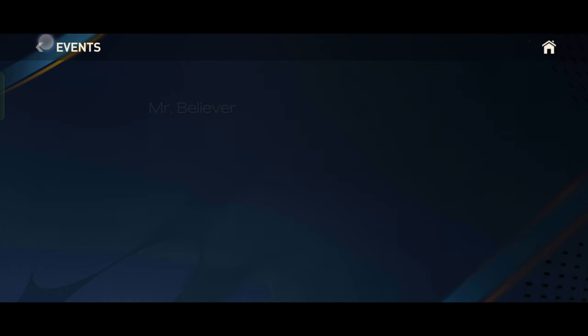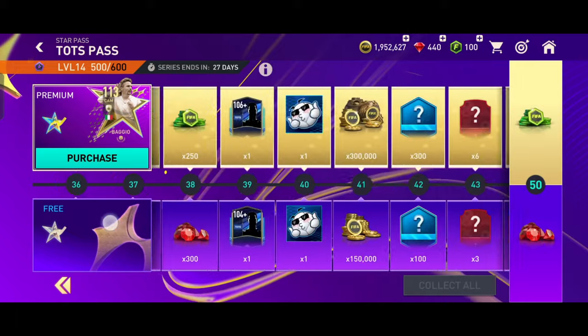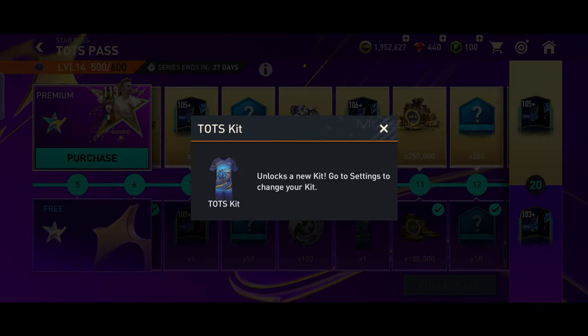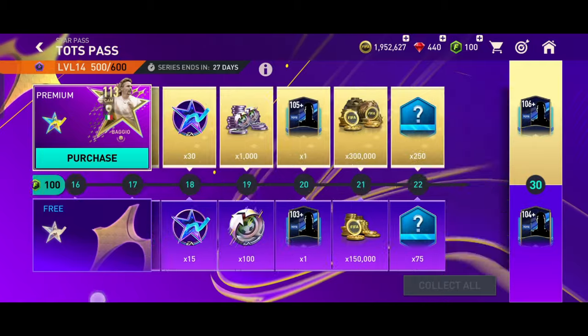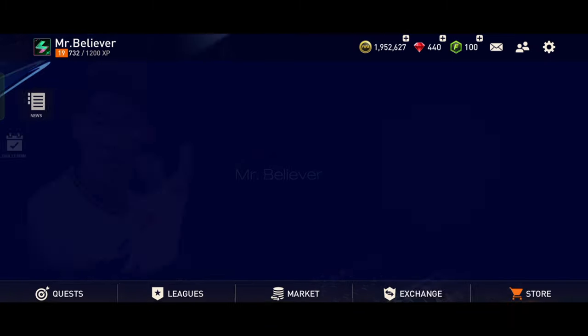Another way to get a jersey is to complete the Star Pass. Each month the Star Pass comes, and after completing certain milestones you can get a kit. Now let's look at how to change your jersey.